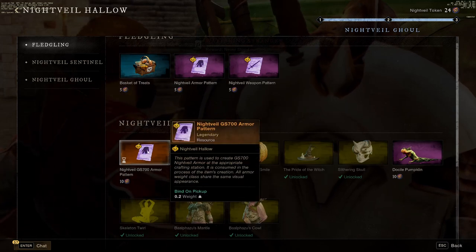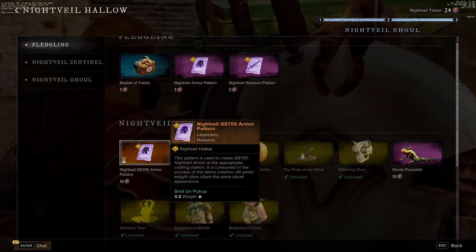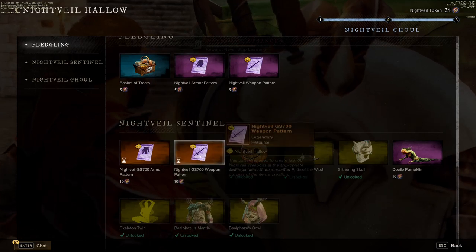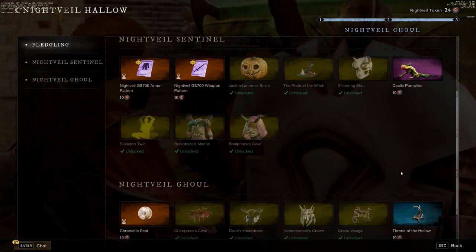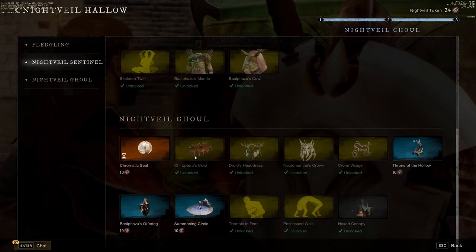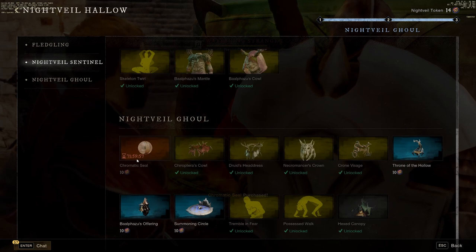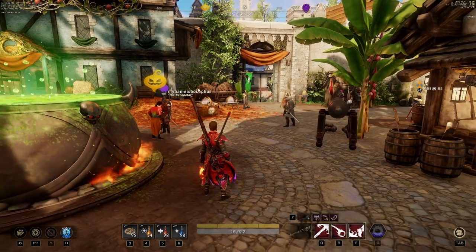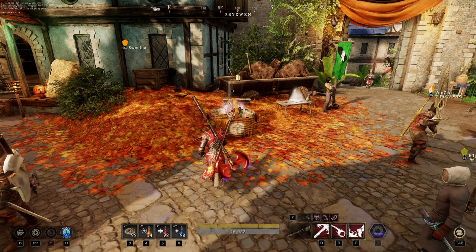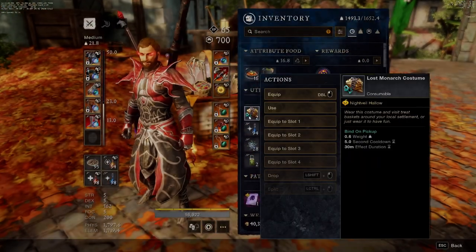You're going to be using the tokens in the shop, which you can access by talking to the quest giver. Something that's really nice for new or returning players are the 700 gear score legendary patterns — these are guaranteed 700 gear score items, which is major for anyone trying to get easy gear score. Everything else is pretty much cosmetic, but I would highly recommend grabbing the chromatic seal — it's like a $5,000 item that you're getting for literal nothing. Now for the costume, it's not just cosmetic; you're actually going to need to equip it so you can grab the trick or treat throughout the settlement.